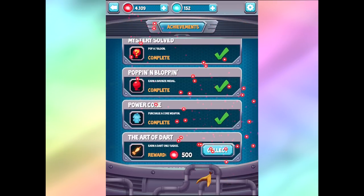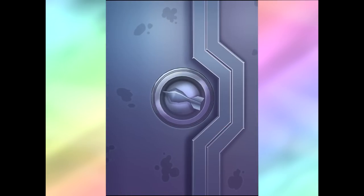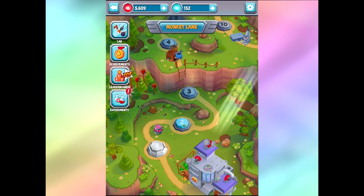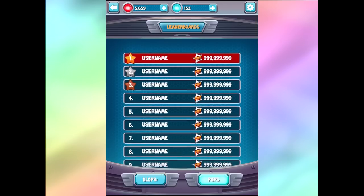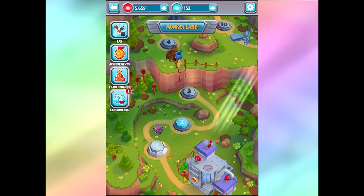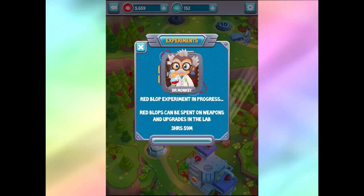Collect, collect, collect - give me all the blobs. We'll even go to the leaderboards. I think the leaderboards are not set up yet. That's okay, that makes sense. There's also an experiment - need extra blobs? So now there's an experiment in process that will give me red blobs in four hours. That's kind of cool that you can just click something and it'll eventually give you red blobs.